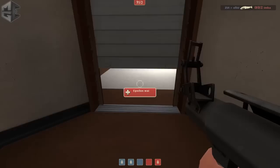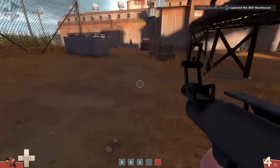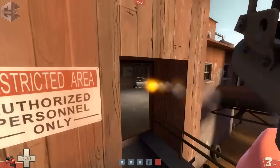I think their medic got taken down and we have about 70 percent, so we have a massive uber advantage — but they're already capping our second point. That's kind of unlucky. We didn't have enough people to contest second, but now with the uber advantage, I get the call that our demo, medic, and soldiers are pushing from the left.